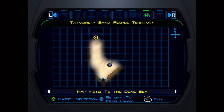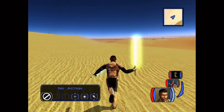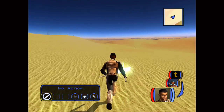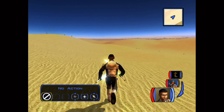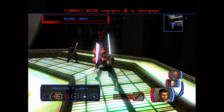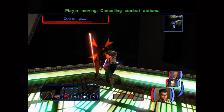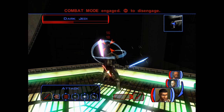So I'd actually recommend starting on Manaan, then going to Kashyyyk to get Juhani, then doing Tatooine third. You don't want to do Korriban third because you want to do Bastila's mother's quest on Tatooine. So that would be my advice: Manaan, then Kashyyyk, then Tatooine, then Korriban. What do you guys think about this path through the game?